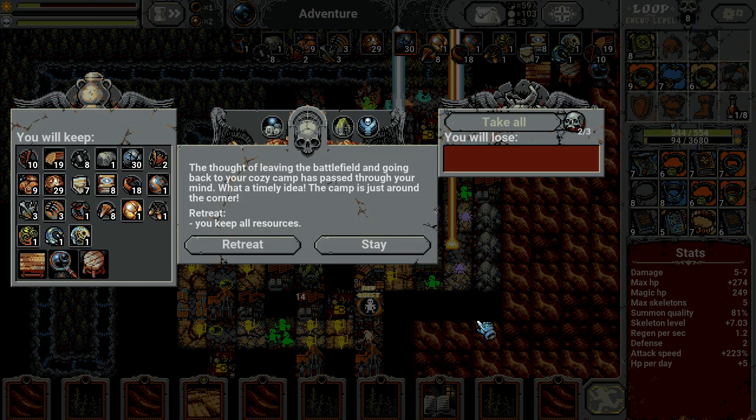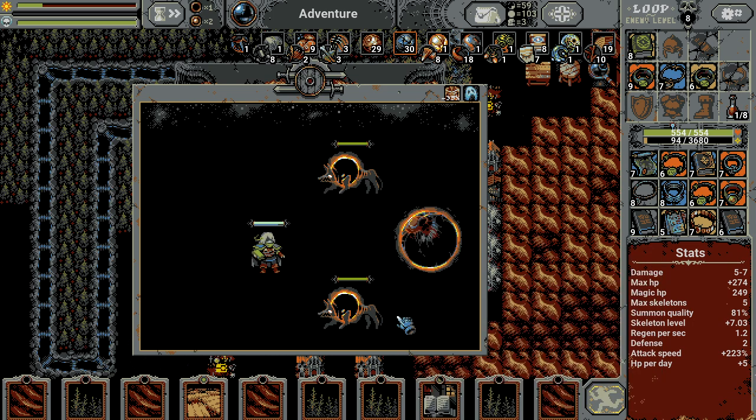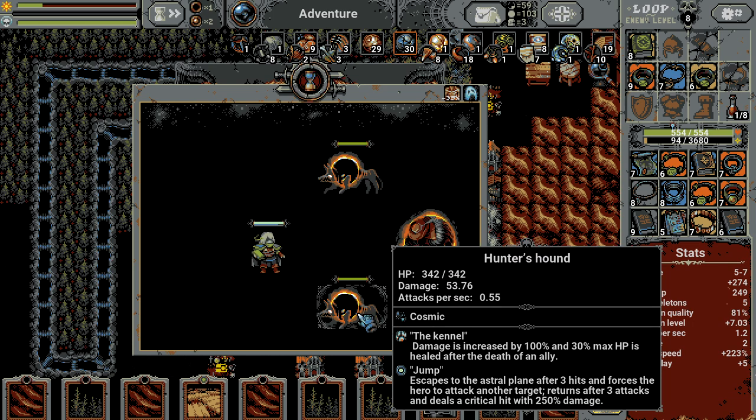Okay, let's go. Looks like we have a Stull as well. Hunter encounter — Candid HP, they are very dangerous. It's a bad translation, but: damage is increased by 100% and 30% max HP is healed after the death of an ally. So they go to another location and when they come back, they attack.